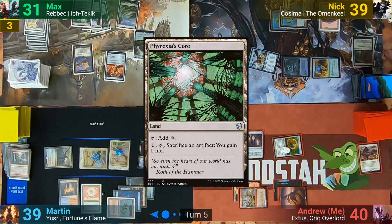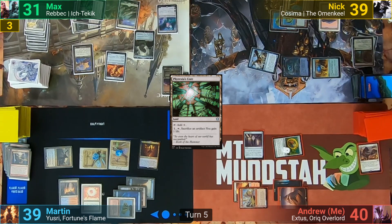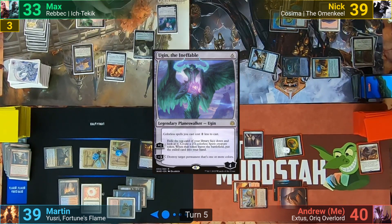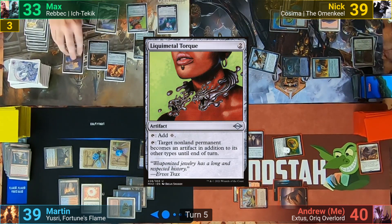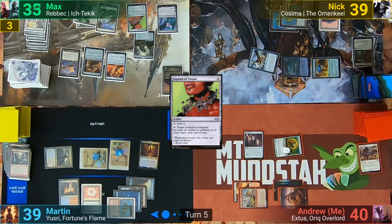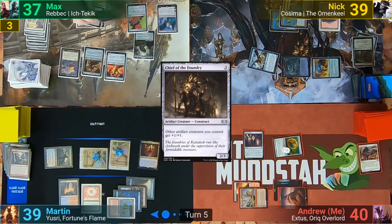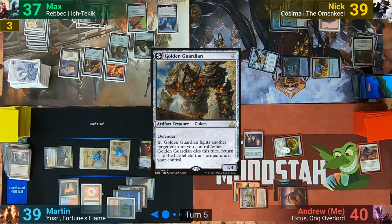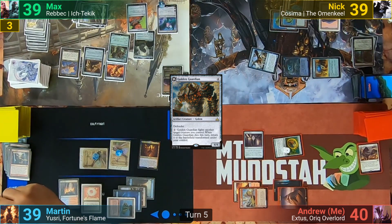Max plays Phyrexia's Core as his land for turn and taps 3 lands, making a total of 6 mana because of the Monument, and uses it for Ugin the Ineffable, gaining 2 life from the Monument trigger. He then plays out a Liquimetal Torque for free because of Ugin's cost reduction, gaining 2 more life. We then see a Chief of the Foundry, gaining him 2 further life, and he needs only pay 1 for a Golden Guardian because of all the colorless reduction he has, gaining 2 more life. Once that's resolved, he down-ticks Ugin to blow up the Locust God, then passes turn.